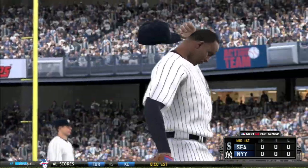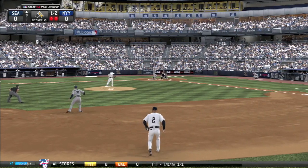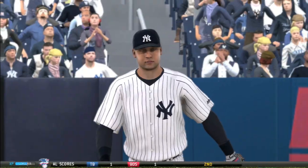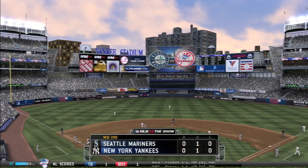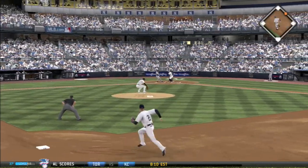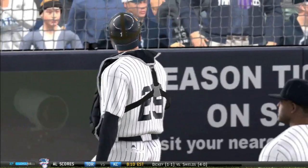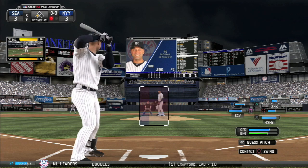Sabathia gets through the first with no problem. In the second, two runners on — Cano again grounds into a fielder's choice; close play at second but Jeter gets him with the throw by a hair. Still no score going into the second. One-nothing Yankees now, and there's a caught stealing — that was actually the Cano at-bat, and he doesn't get the hit, the bat taken out of his hands by the caught stealing.